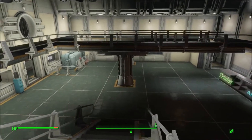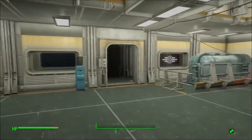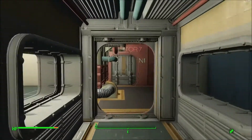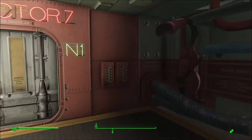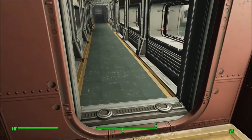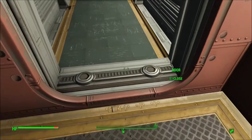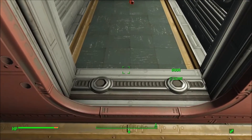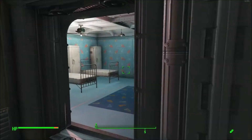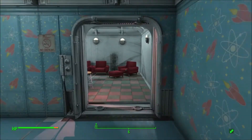We'll head back downstairs and I'll show you the rest of this section of the vault. Getting these wide rooms to wedge up next to the other one, you kind of have to just inch it up until you get there — they don't exactly snap, so be ready for that. There's a little nursery and a barbershop.